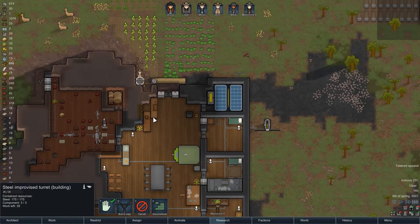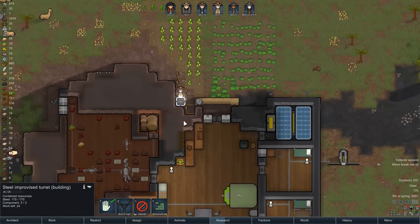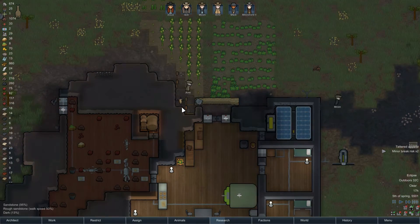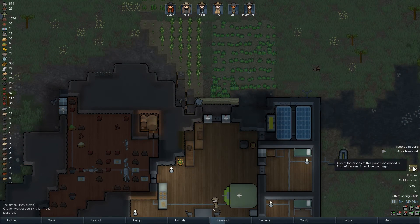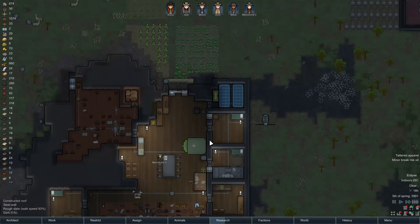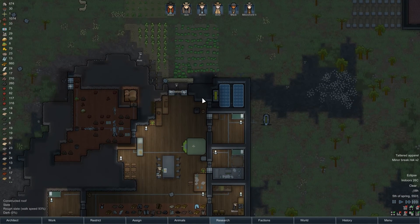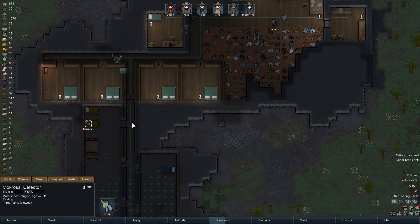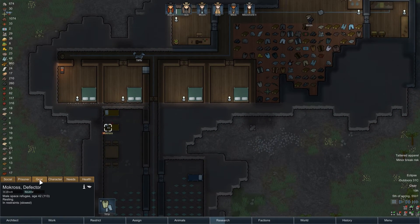These gun turrets are starting to be built - good. Amy's actually on construction for that one. We got our gun turret up. Eclipse - there goes our solar panel. Our battery actually filled to a hundred percent there, because we weren't powering two turrets constantly. We have a prisoner - prisoner is there. Cool - a defector.